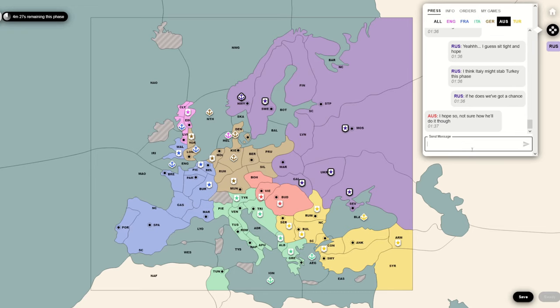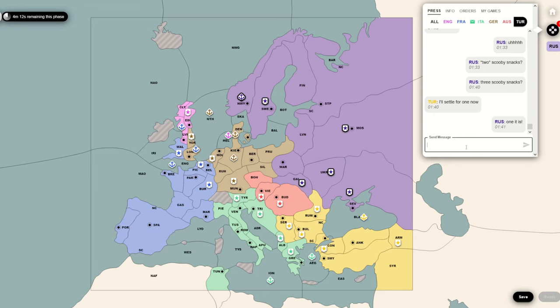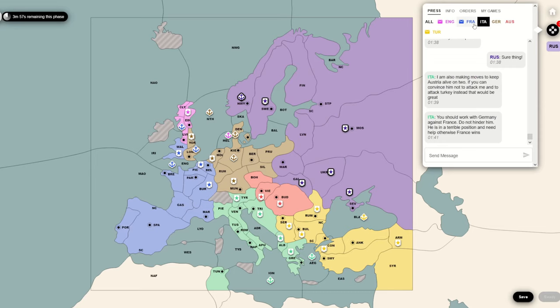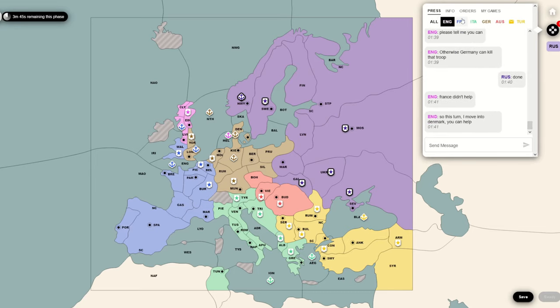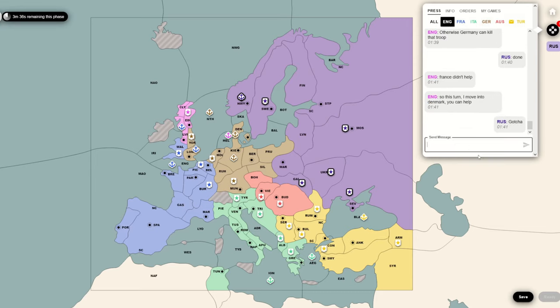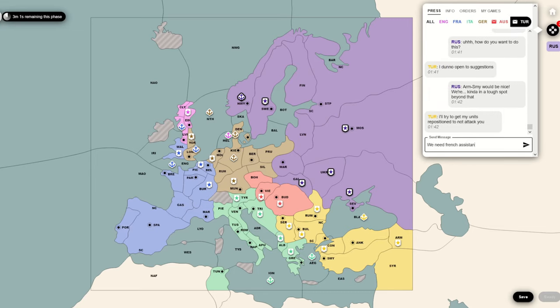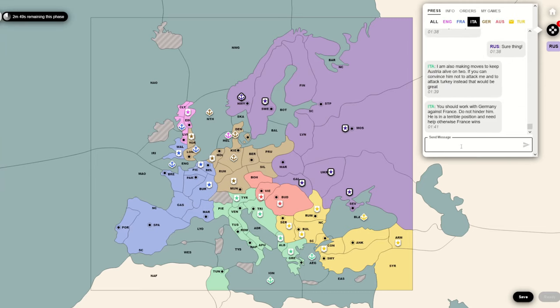Then France asks me for support into North Sea at the last minute, so I end up changing my orders to basically save the English fleet at the last second. I don't end up taking advantage - if I was 100% committing to going for Germany, I should have entered Galicia to Silesia here. I'm not going to gain anything more from Budapest, Vienna, or Romania while this Italy-Turkey thing is going, so I might as well just head off in that direction. As it was, I stabbed Germany for basically nothing and lost a good amount of his trust.